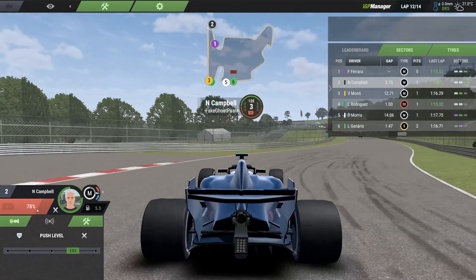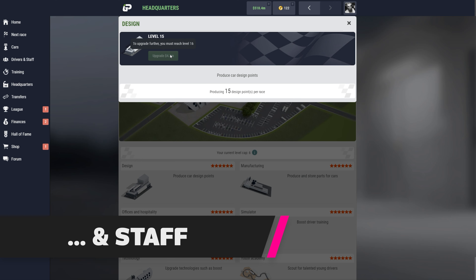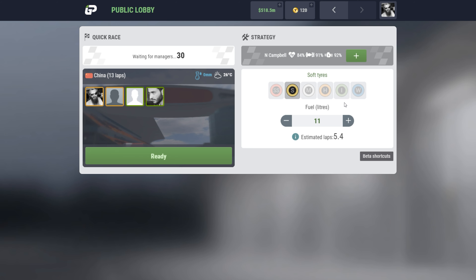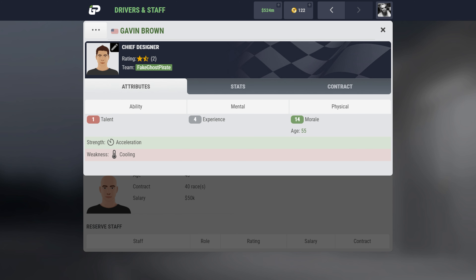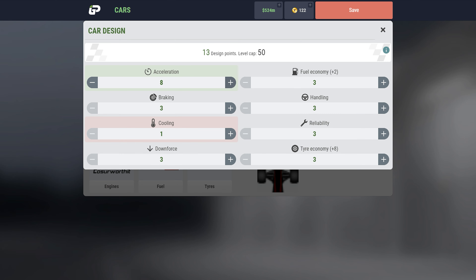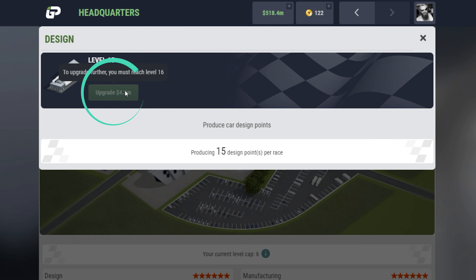Like everything else in IGP Manager, there is a perfect way to do it, and part of the fun is the search for that perfection — just like in real motorsports. Once you're league racing and tasting the champagne on the podium, you'll no doubt start to turn your attention to your facilities and employees. The headquarters will determine things like how many parts you get for repairing your car, how many design points you get for upgrades, the effectiveness of DRS and boost, and the quality of rookies in the Young Driver Academy. You don't want to spend too much on the HQ or staff as you can go broke very fast, but also you do not want to neglect them either.